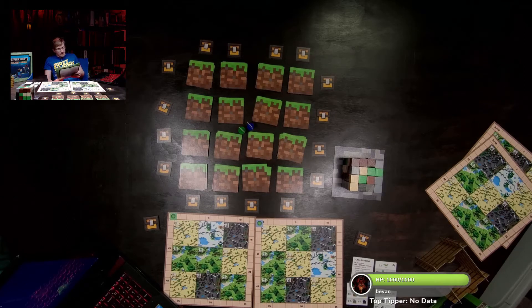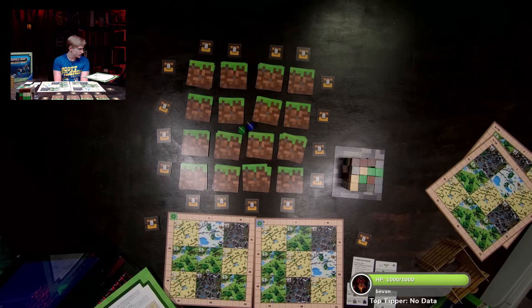Add your points to the experience track by moving your counter forward. Each player in turn order scores a biome of their own choice. After everyone scores, return that scoring card to the box and move on to card B. During scoring, do not remove any structures or blocks — keep them for the next round.